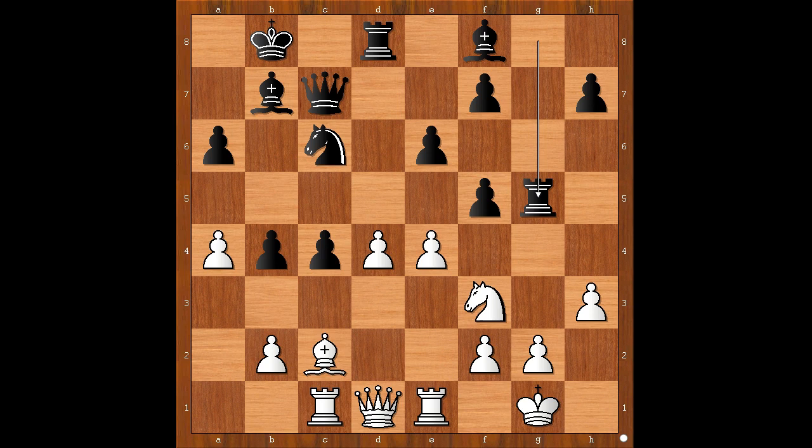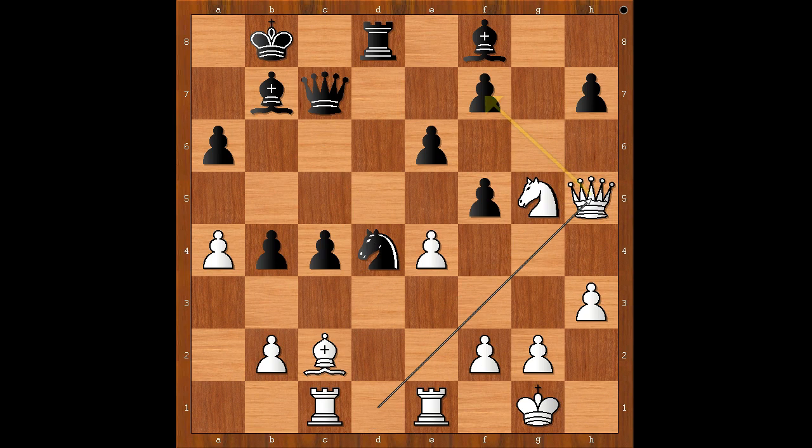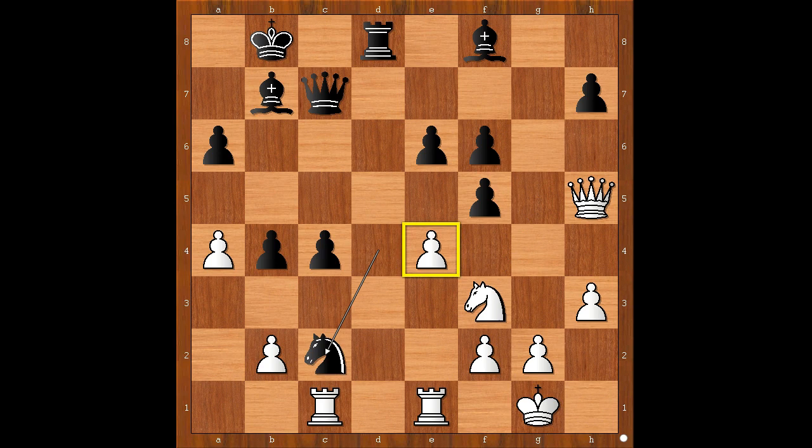Knight takes rook, knight takes on d4, queen to h5, f6, knight to f3, knight takes on c2 — removing the defender of the e4 pawn — rook takes on c2, bishop takes on e4. It is now obvious that black has ample compensation for the sacrificed exchange. The game continued.